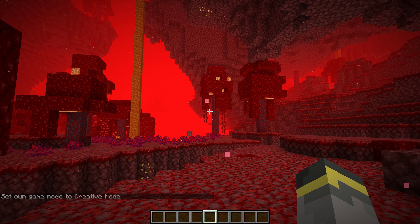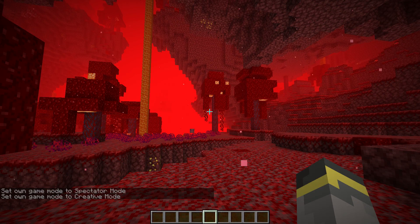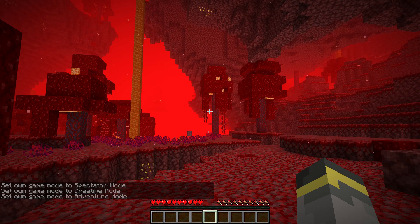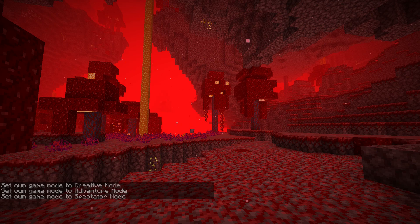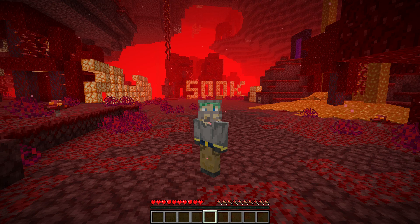F3 and N previously switched you between Creative and Spectator mode. Since I'm in Creative mode, it switches between Creative and Spectator currently. But if I was in Adventure mode - we're in Adventure mode now - F3 and N will switch me into Spectator mode, and pressing it again puts me back in Adventure mode.